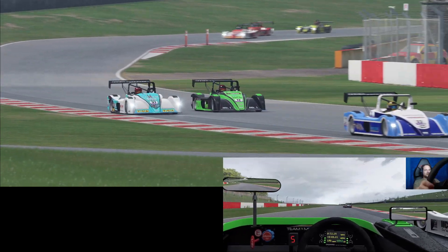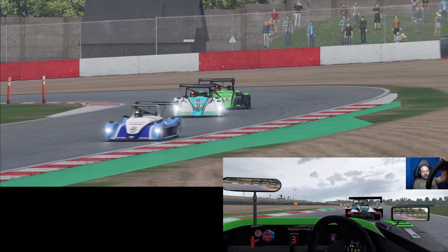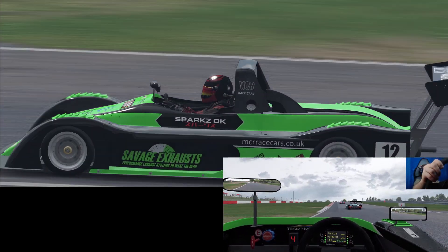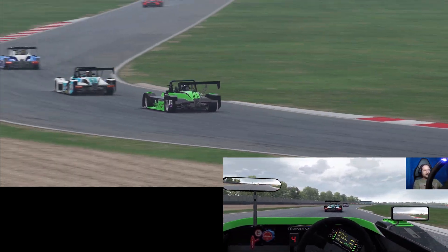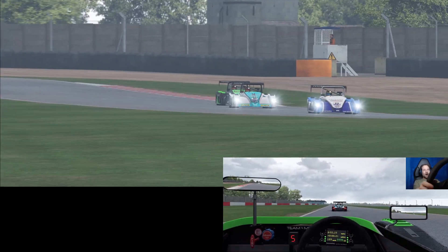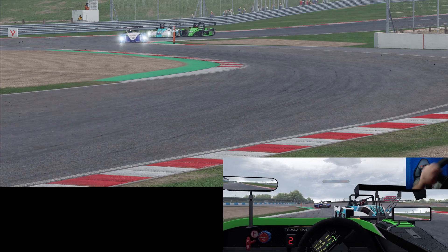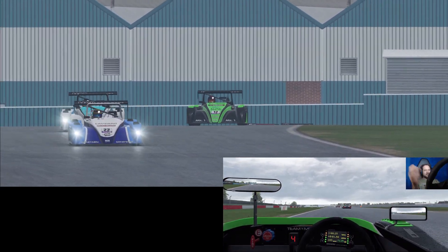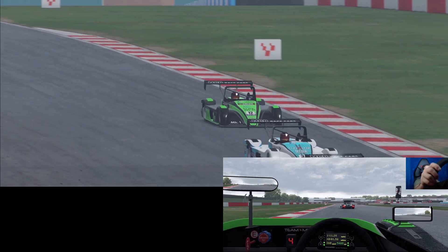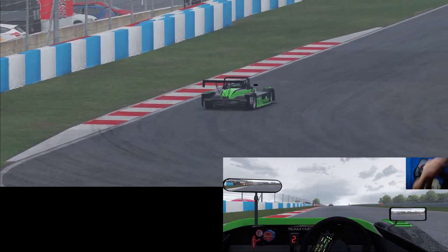There's another car looking around our outside through Craner Curves — that's dangerous. We've got another car going for it on the outside too. So we had problems with the car spinning on a different part of the track and earlier in the race than last time — already a big difference in variety. This is what I'm talking about: same race, same conditions, same settings in Automobilista 2, and you get a completely different race. I'm going wide — concentrating too much on talking, not enough on driving.